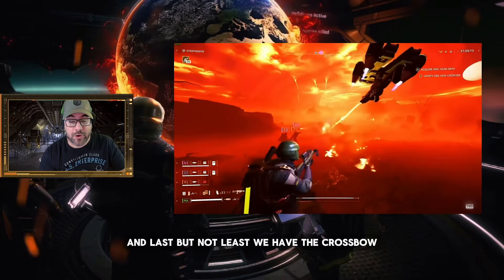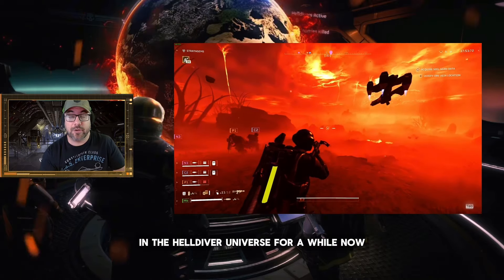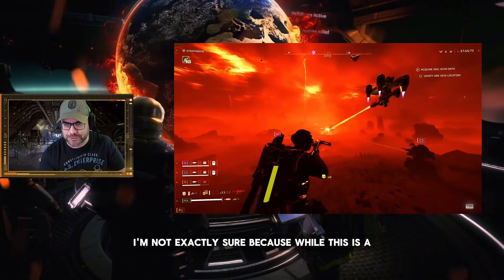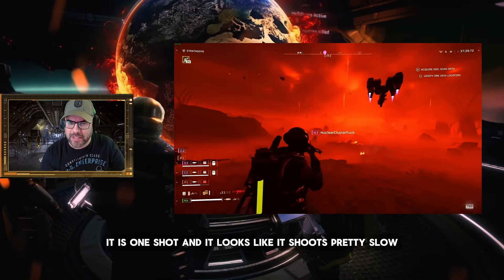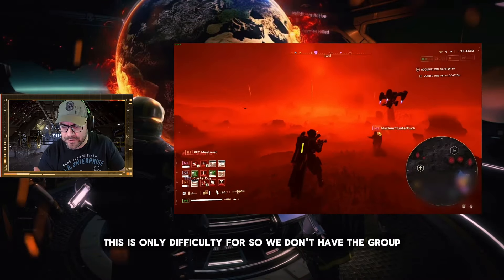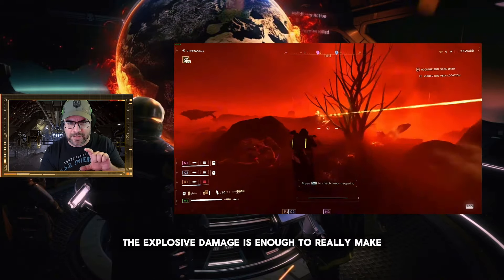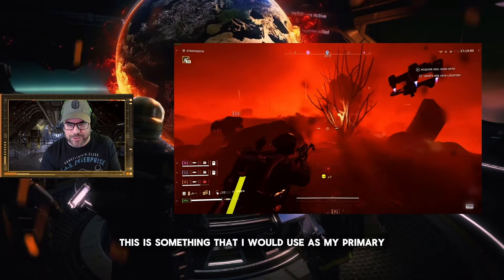Last but not least, we have the crossbow. I've been watching a lot of The Walking Dead, so I've been wanting to become a Daryl Dixon in the Helldiver universe for a while now. At first, as soon as this was announced, I was on board. But after seeing the gameplay footage here, I'm not exactly sure. While this is supposed to do explosive damage, it is one shot and it looks like it shoots pretty slow. And on top of that, this is only difficulty four, so we don't have the tight groupings of normal enemies that we'll see on the higher difficulty levels. But so far, it doesn't look like the explosive damage is enough to really make this something I would use as my primary.